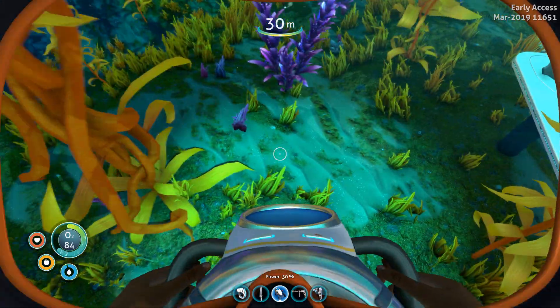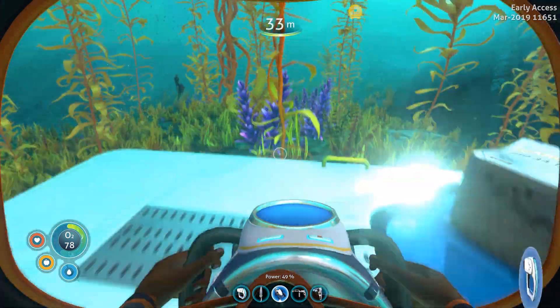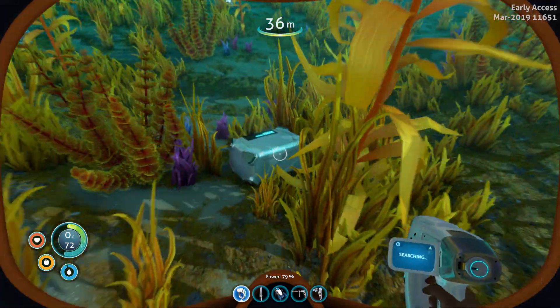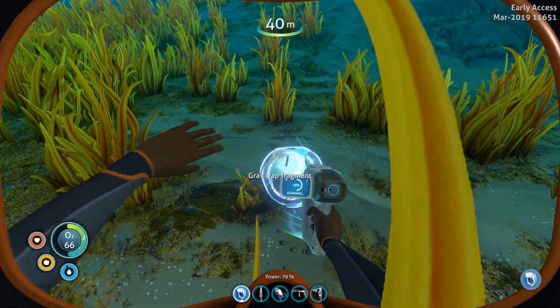Okay, let's search for the Grav Traps. We are at the... Trash. I took it. Now I need the scan tool, let's look around. You'll find loads of boxes. Nice, so there you go — one already. Grav Trap fragment.